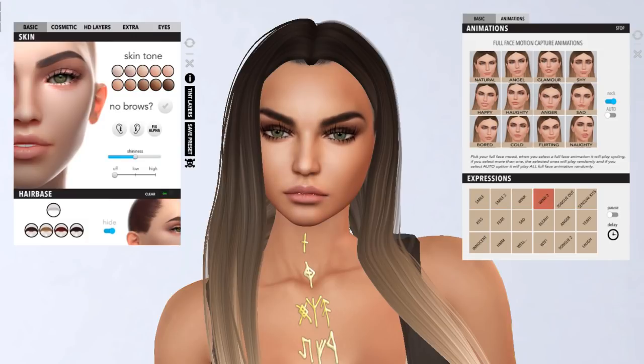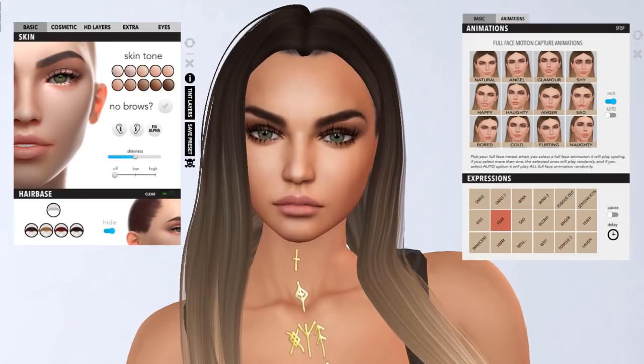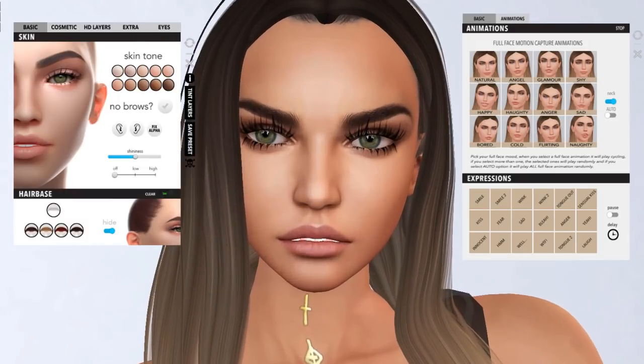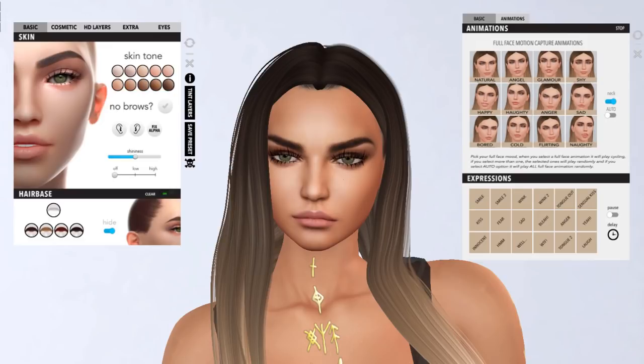Wink. Blink too. Tongue out — that's cute. Sensual kiss. What about kiss? Why are you so angry kissing? Fear — this reminds me of Sims a little. Sad. Hello chat, yeah, it's totally Sims. But hey, for 150 lindens, it's a cute bento head.